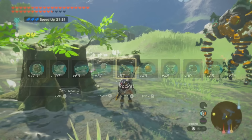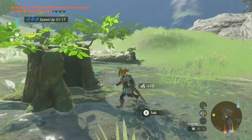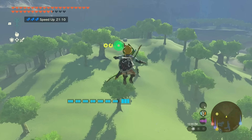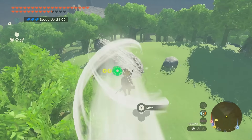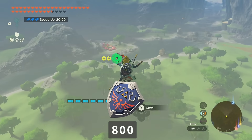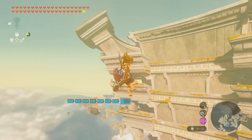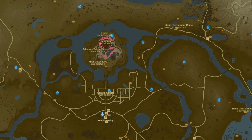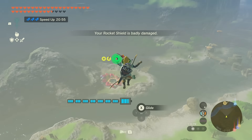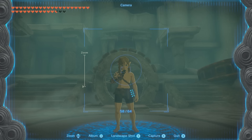But any% isn't the only category 1.0 is good for. 100% speedruns benefit greatly from 1.0 because you get infinite fuel while using Pocket Rocket. Pocket Rocket is when you fuse and tangle a rocket to a shield — an extremely effective movement glitch for traveling short distances quickly. On 1.0, it's only limited by the durability of Link's shield, which isn't much of a concern when the Highland Shield has 800 durability and can be easily duplicated. Later versions actually use up the rocket's fuel, so you have to replace them fairly frequently. In 100%, most movement is going from Korok to Korok, so not having to refresh rockets is a pretty big deal, since Pocket Rocket is generally the fastest movement option between objectives.